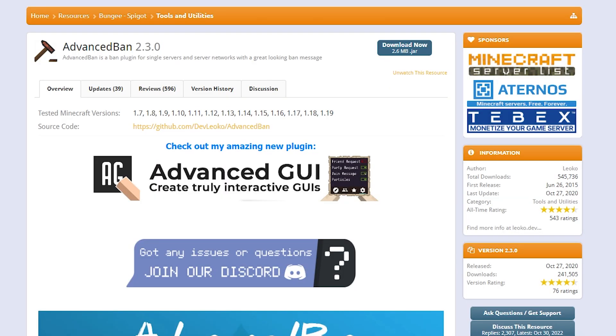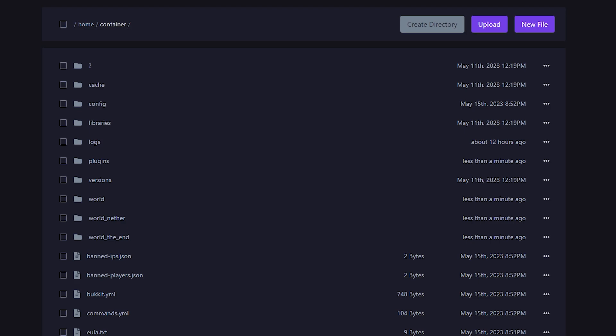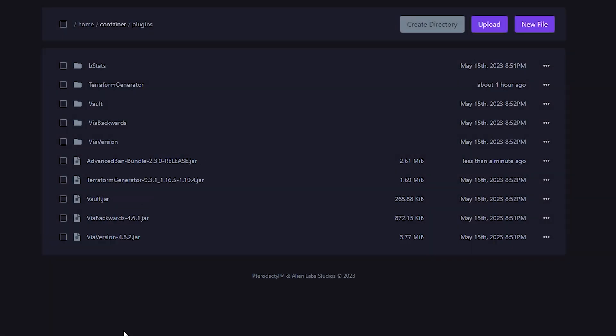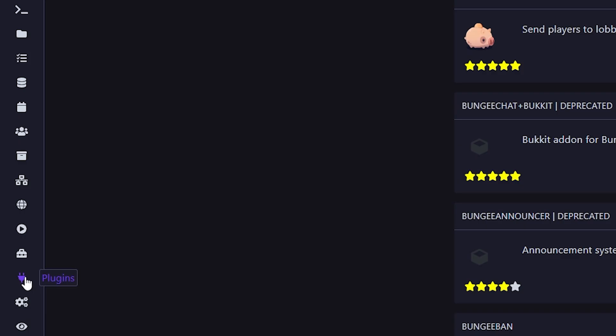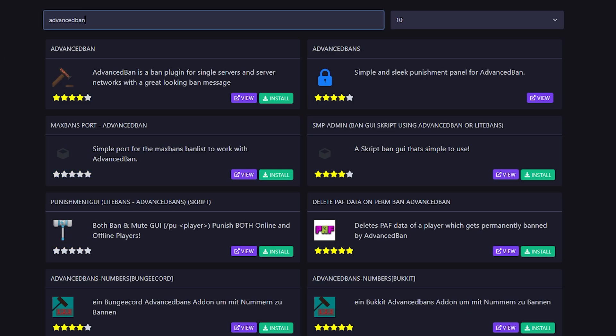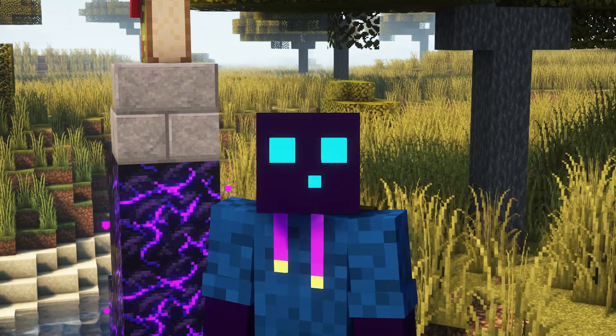The first step is clicking on the link in the description that will take you to the Advanced Bans SpigotMC page. The plugin is 100% free, so you just click on download now. After that, go to your Minecraft server folder, look for the plugins folder, open it, and drag Advanced Bans inside. Now if you're hosting at Alien Host, on the left side of your panel you'll see a Plugins button. Simply search for Advanced Bans and click install. Then restart your Minecraft server and you'll be ready to go.